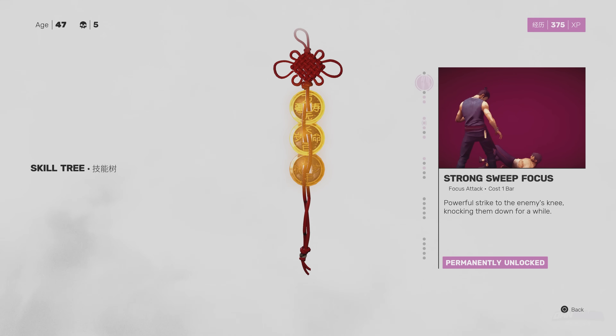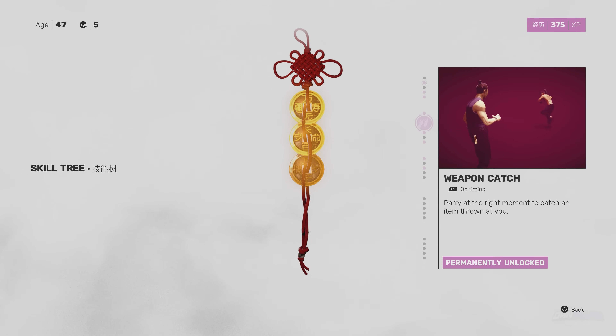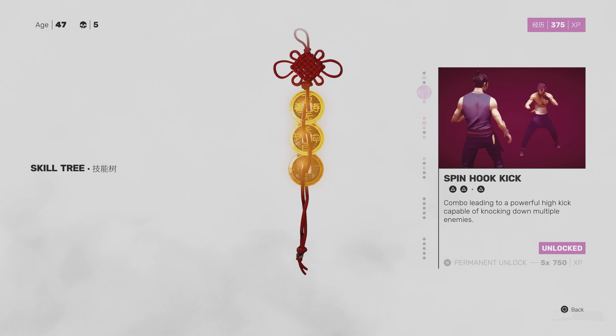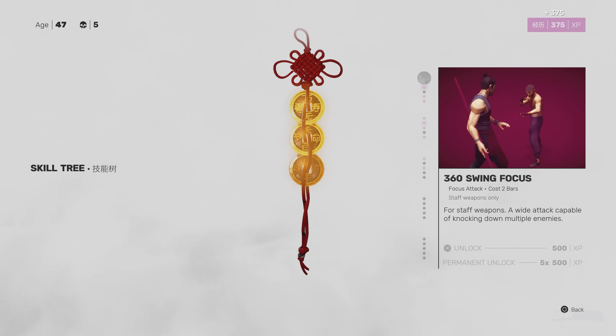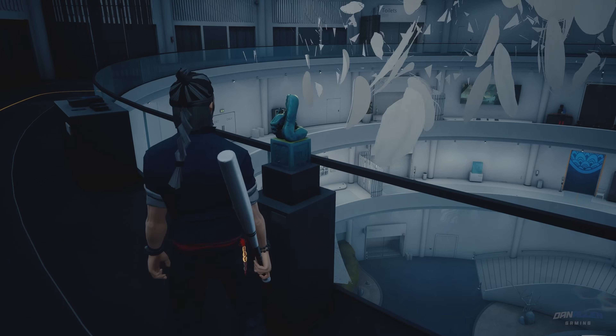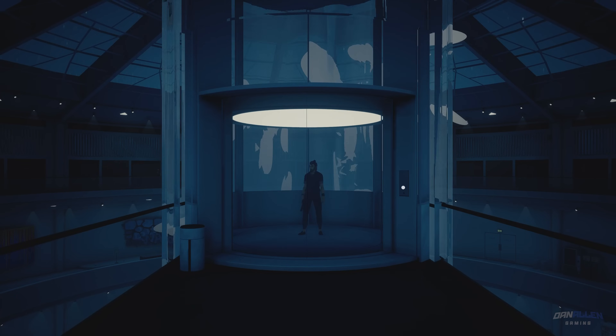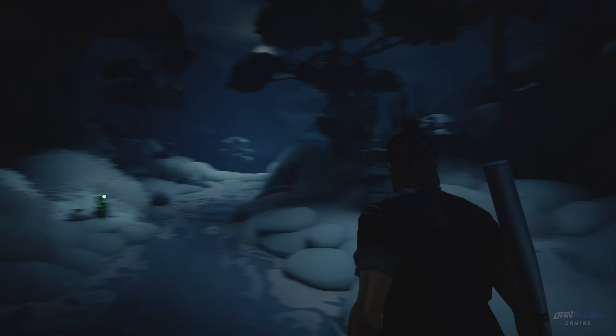Welcome back guys to boss fight number three. You guys have been asking and I'm here to deliver. Now I want you to unlock a specific skill before you get to this boss: Weapon Catch. I'll talk about that a little bit later when we get to it. Also Strong Sweep — I highly recommend. Those are the only two permanent unlocks I've got on this save slot. If you've made it to the emboss before this elevator, you can take it straight up and skip everything in level three except the boss, which is fantastic. When I was playing through this the first time, that was a big lifesaver.